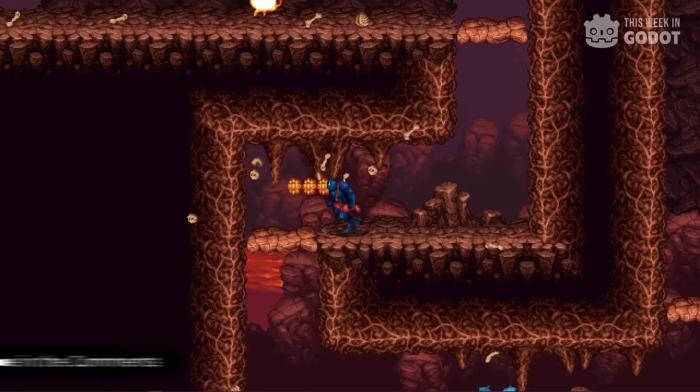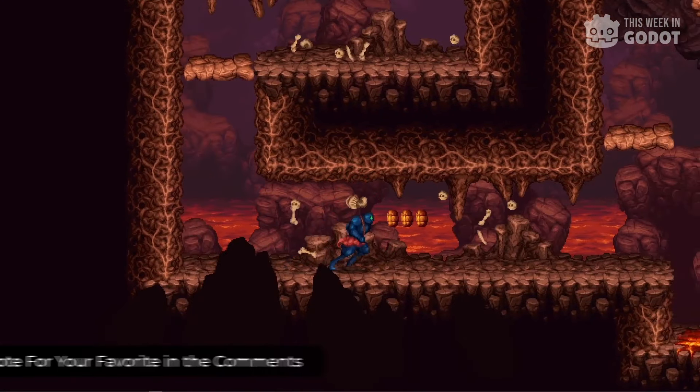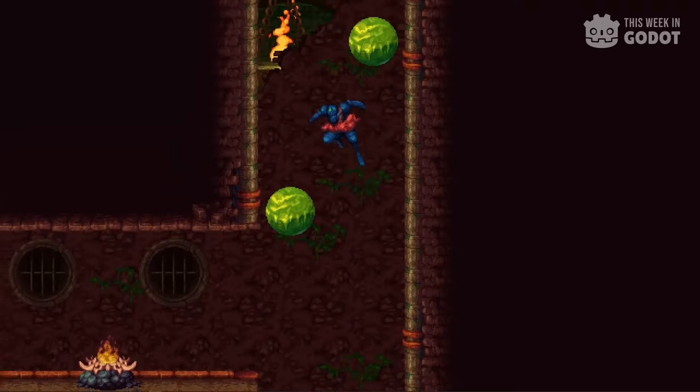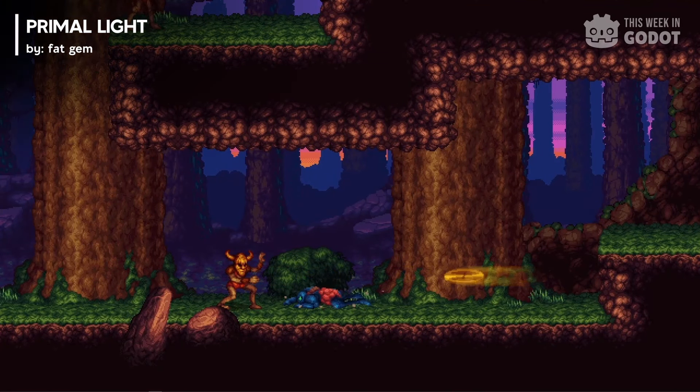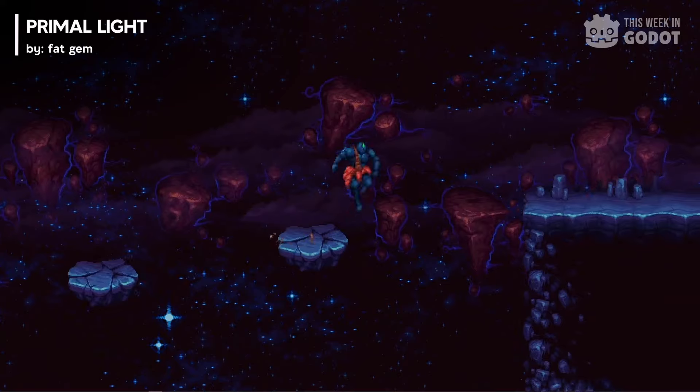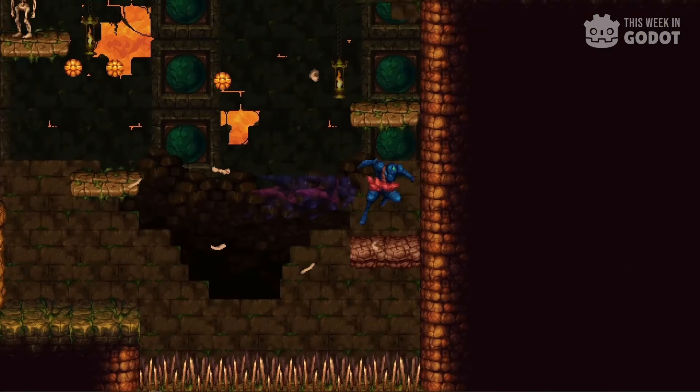Number 2. Meet Krog — he's a mysterious blue creature in a red loincloth, and he's here to kick some boss butt. Primal Light is a classic 2D platformer filled with a labyrinth of ladders, levers, traps, and monsters.